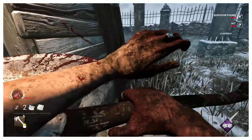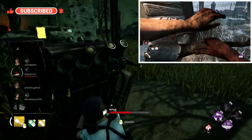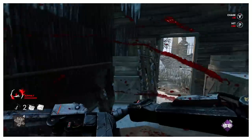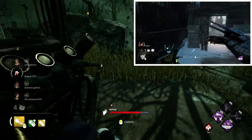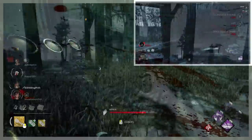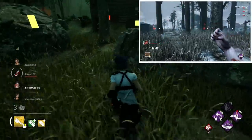Huntress has a rather simple animation where she lifts her axe to her arm and wipes it side on with her sleeve. This one isn't the most engaging, but it does fit her well, and the fluid motion is quite menacing. Skull Merchant has a fairly basic one, with her just flicking her jewel blades off to the side. I do think this one reflects her character well though, with her just ridding herself of it without even a second thought, like she hasn't just slashed someone.